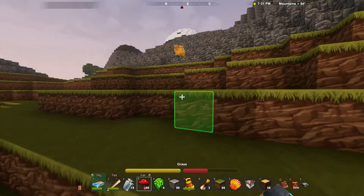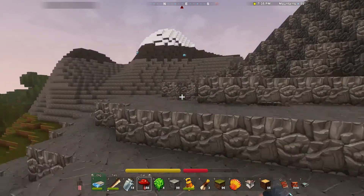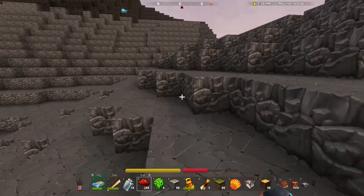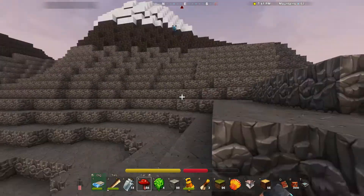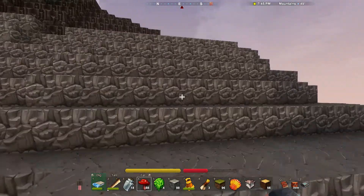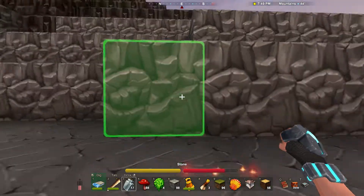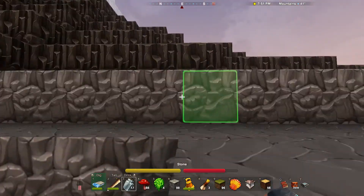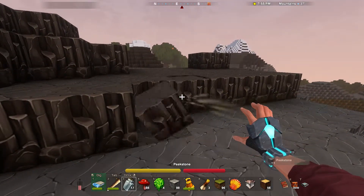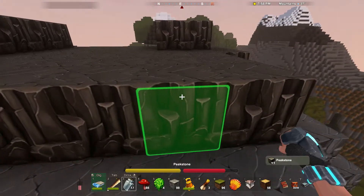Climbing definitely has more of a sense of adventure than it does in Minecraft — you have a bit more of a bouncy feel. Oh, check that out — what is that? I've never seen one of those before. That is so cool. I'm probably about to die. It's a good thing I have a ton of health potions because I have almost no armor. Peak stone! There are no recipes associated with peak stone — that sucks because it looks really cool.